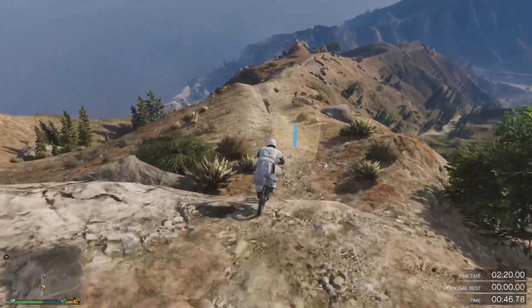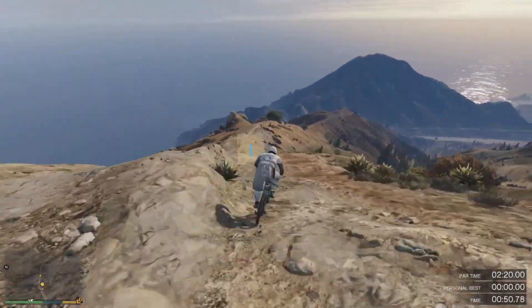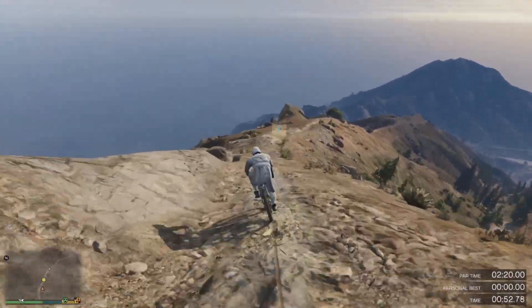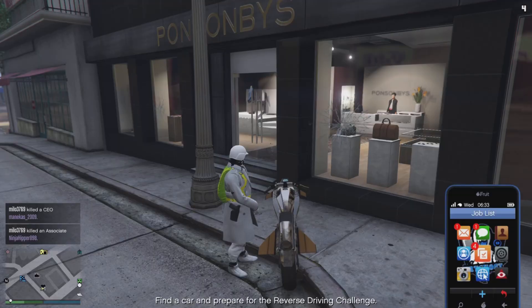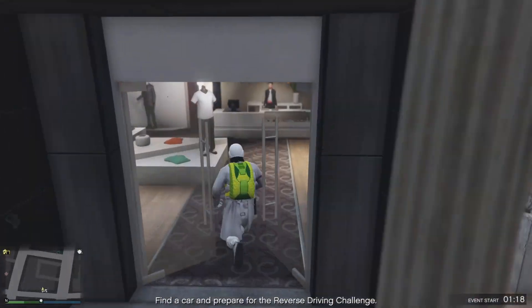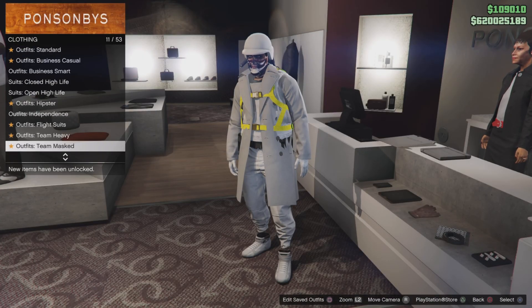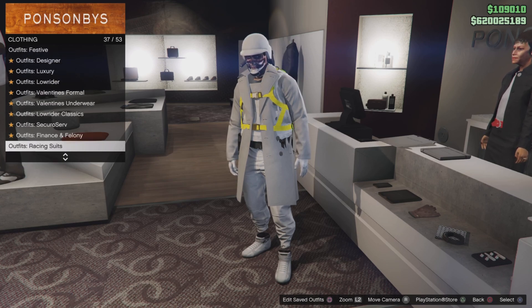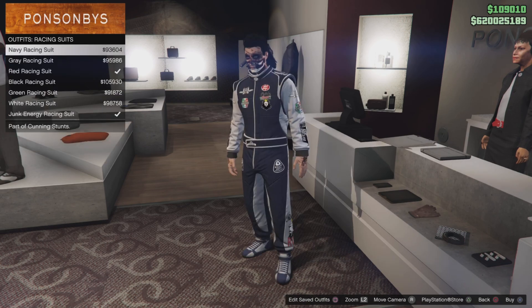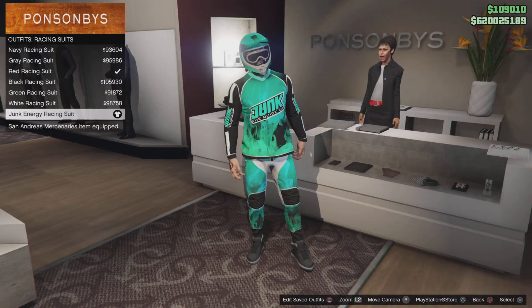This one wasn't too hard — just a bit of rough terrain along the way. As you can see in the bottom left, I've unlocked the outfit after beating the par time. Now you'll want to go to any clothing store, come to the main desk, click right on the D-pad, and scroll down until you find the racing suits section.